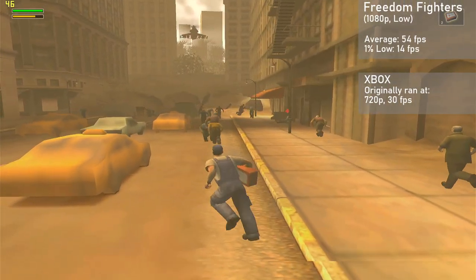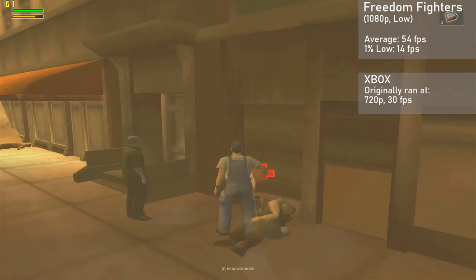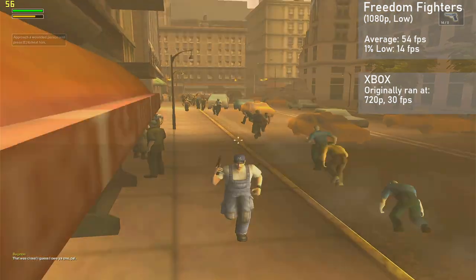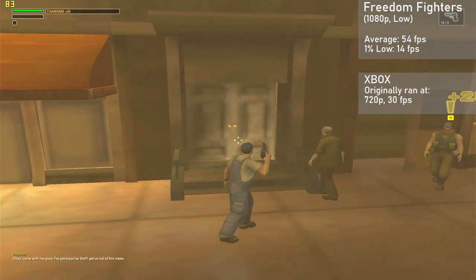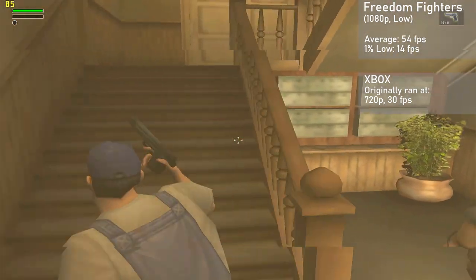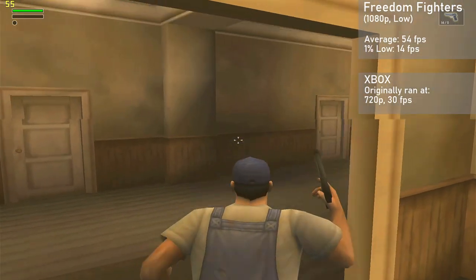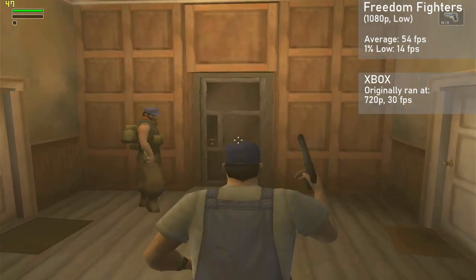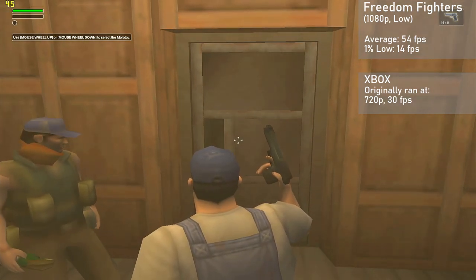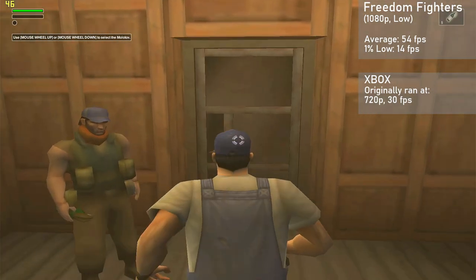The last game for today is Freedom Fighters, and I pushed it all the way up to 1080p with low settings. Surprisingly, the card averaged 54 frames per second with 1% lows down to 14. Frame times could suffer when a lot of effects were on screen, sometimes dropping into the teens, but really only in the worst of times. The game's frame rate was more stable on the original Xbox, but the visual fidelity at 1080p was unmatched. I included this game to show that the Xbox's GPU can indeed handle some games at 1080p — there were even a handful of games on the original Xbox that offered 1080i, though it was a very small amount. Overall, I was really impressed, especially considering the game originally ran at 720p on the original Xbox.